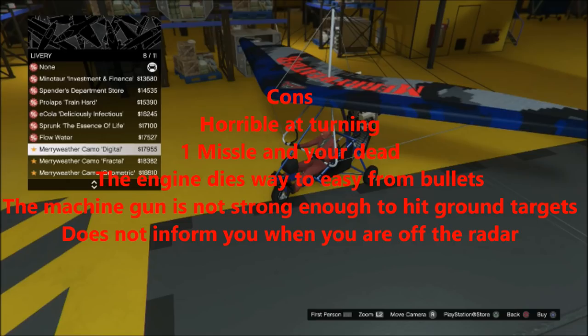Now here are the cons. As you guys saw, this aircraft is horrible at turning. Another con is that one missile and you're pretty much dead — technically it takes two missiles to destroy the aircraft, but the pilot dies from the first missile strike and the thing plummets to the ground. So it's technically destroyed in one missile, even though it can strangely take two. And the engine dies from way too many bullets.